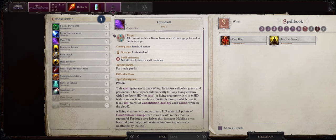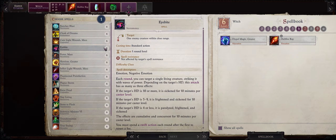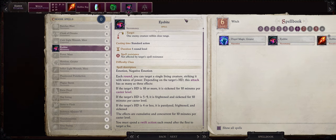Your other level 5 spell pick can be anything really. I'll go with Baleful Polymorph just for fun. Meanwhile be sure to go with something like Eye Bite for another level 6 spell. The best part about Eye Bite is that as a swift action you will be able to inflict the enemy with Sickened effect for a minus 2 penalty to attack rolls and also saving throws without a save, which is what makes it so good.